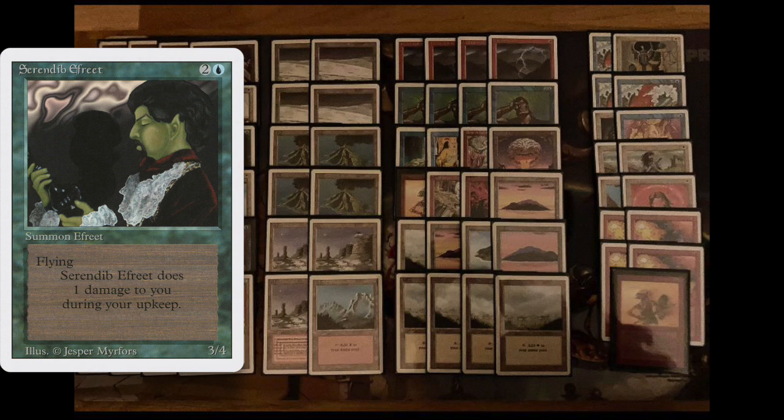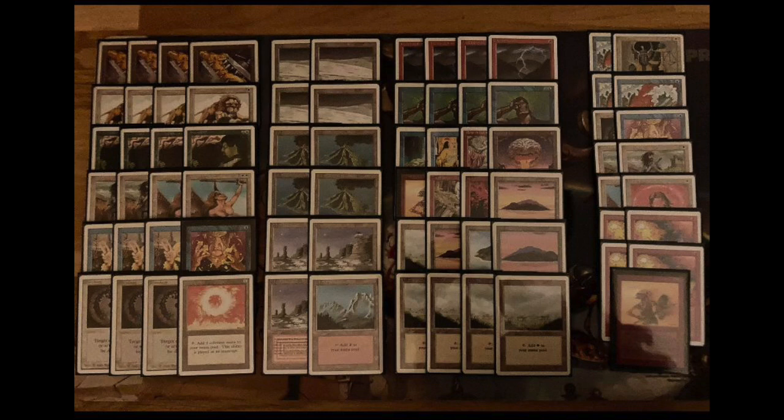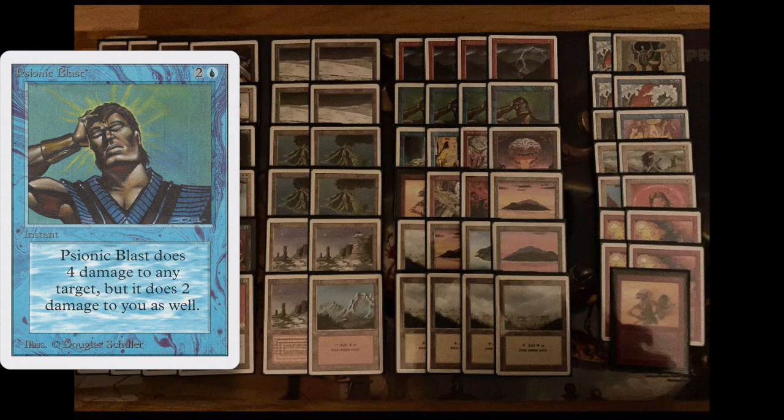This tournament is core set only, but the unique thing is they've included Revised into their list of core sets — so you have Alpha, Beta, Unlimited, and Revised. That means Serendib Efreet is now a possibility. I would be surprised if I wouldn't see any Serendibs with those rules. We're also seeing a lot of direct damage in this deck — four Lightning Bolts, and also four Psionic Blasts. That's a lot.